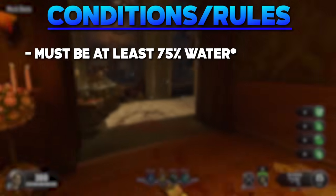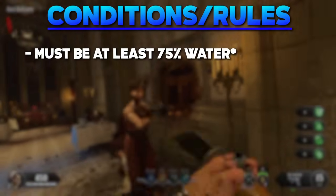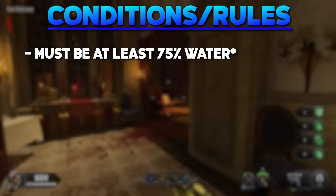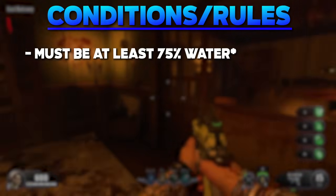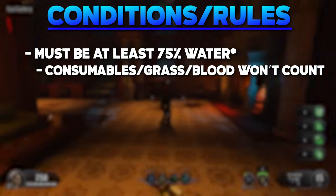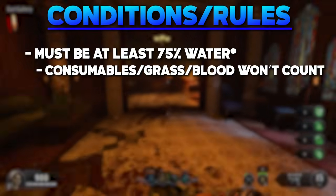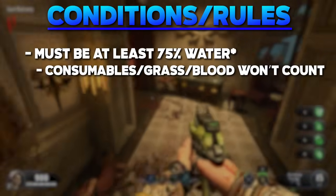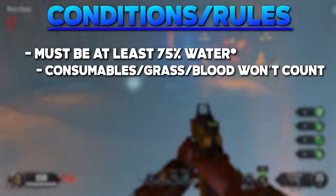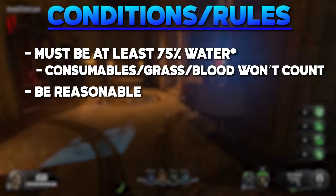The water source I find must be at least 75% water. But this only really applies in the event of no water appearing on the map, as the next best source should be at least 75% water. Actual water will be preferred. Among those things that would be an alternate water source, consumables, grass, and blood won't count. Even though under certain conditions these might contain 75% or more water, it would just make every map way too quick, repetitive, and boring. Just be reasonable.